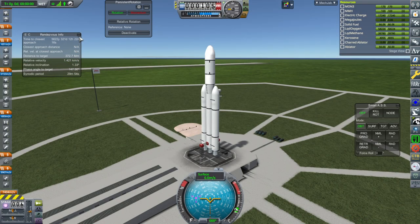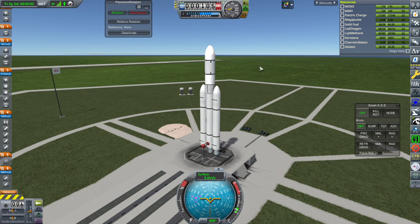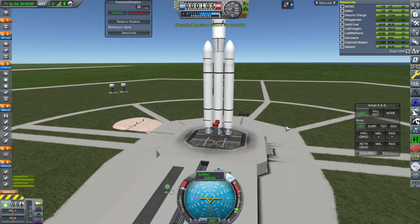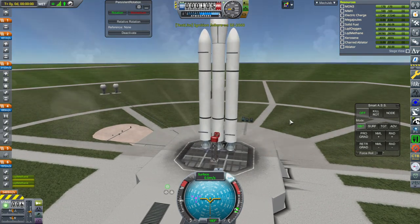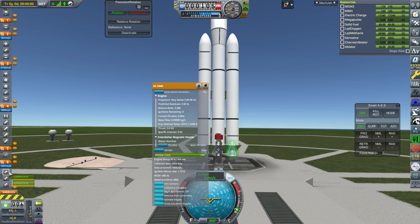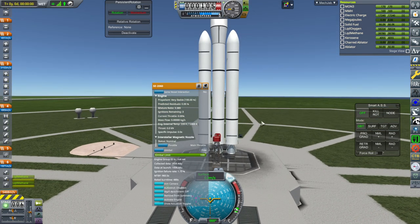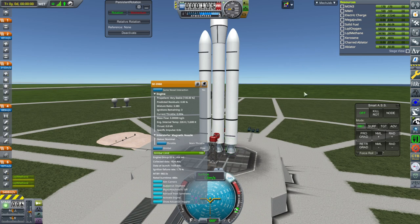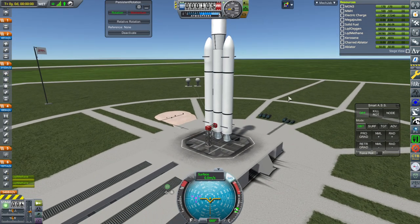It looks like a daylight launch. SAS on, ignition — and we lost one engine. Shutting down. I don't even know which one is the bad one. Okay, that booster. We've got three ignitions left — maybe we can recycle and try again.